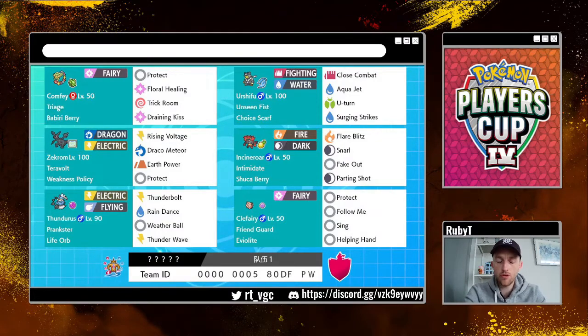Incineroar comes in handy when you need Intimidate. The main four who probably come in most often are Zekrom, Comfey, Urshifu, and Thundurus. Incineroar comes when it's needed. The probably least-picked Pokémon is Clefairy, which is a standard set but instead of an offensive move it has Sing, which makes it slightly vulnerable to Taunt but means you're not wasting turns going for Moonblast or Dazzling Gleam, which isn't really doing a lot. Sing is a bit of a shot in the dark but it can be really handy in some matchups, so it has its place.